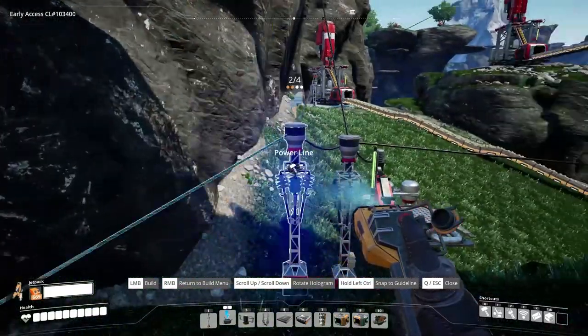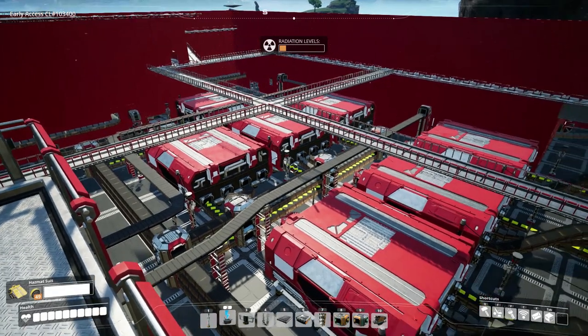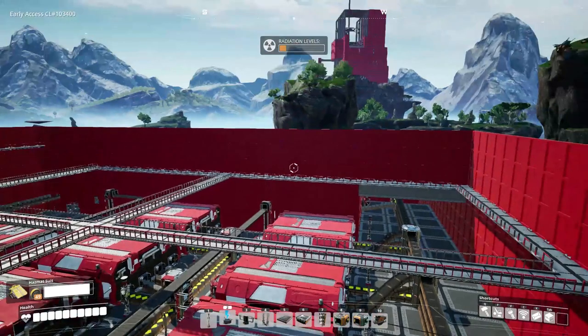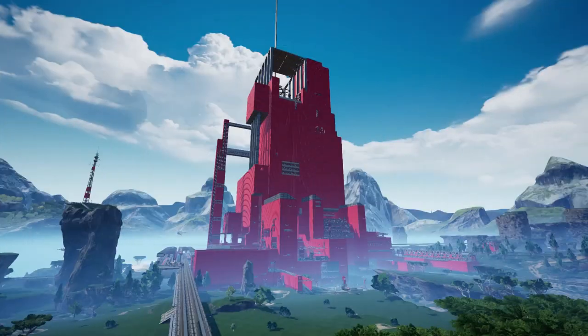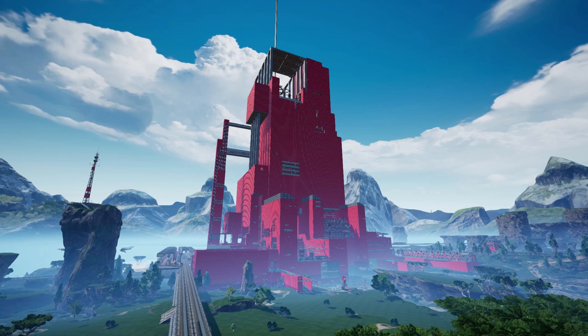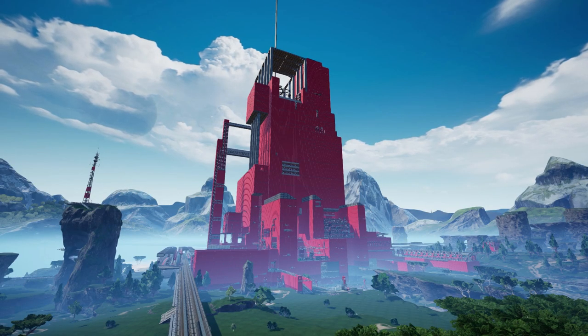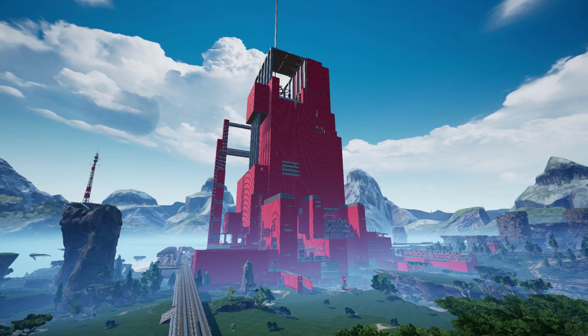And now, with this one little wire, all of our power problems are solved. Just gotta leave this bad boy running for a couple hours and we're good to go. I guess that's gonna be all for today, then. Also, this episode was made a little bit differently than my other videos, so let me know what you think — a little bit shorter, a little bit more fast-paced. I'd love to hear some feedback from you guys. But anyway, thank you for watching and have a fantastic rest of your day. Bye-bye.